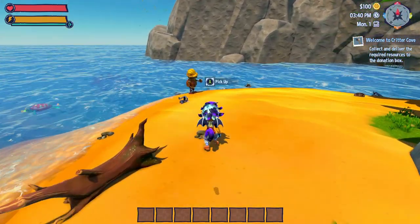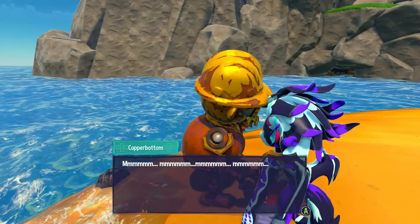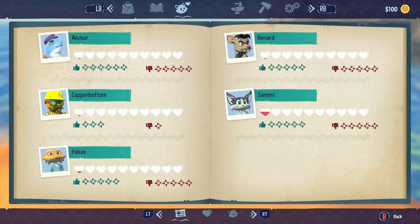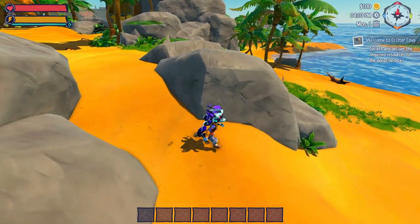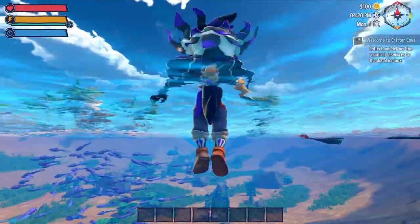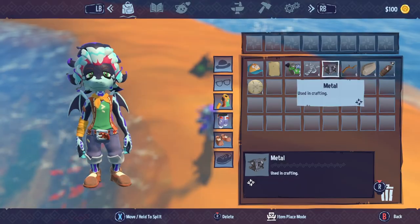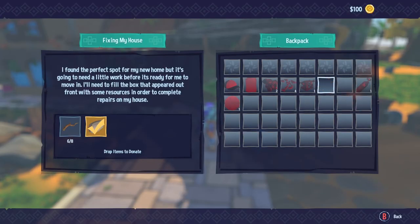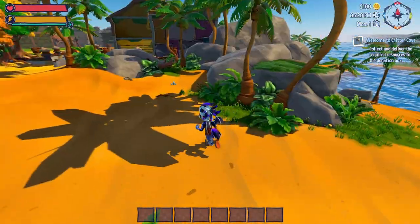We meet Copper Button, a robot NPC on the beach — he counts as a friend too! We keep gathering wood and stone, also spotting a flying dragon fish and squids underwater. We get to 5 wood and 5 stones, then head home. We need 2 more wood, find them, and donate everything to the construction box. The house build begins!